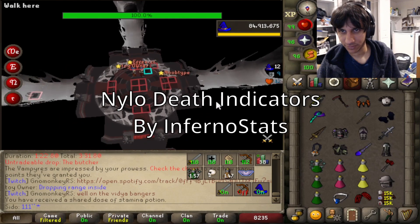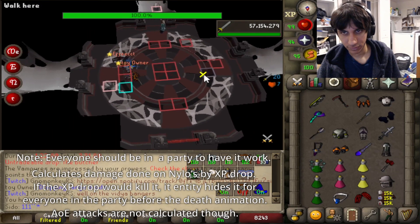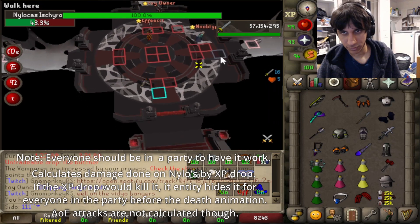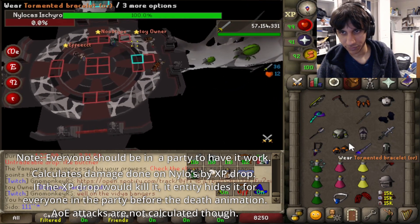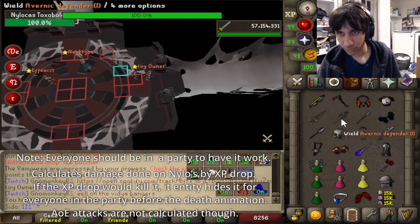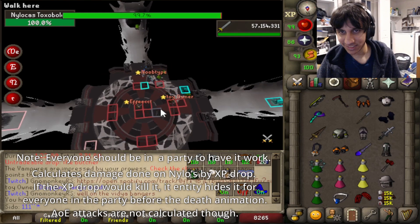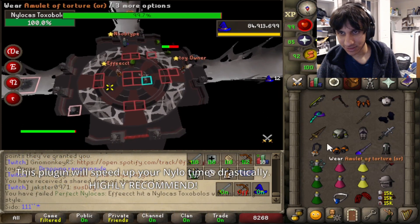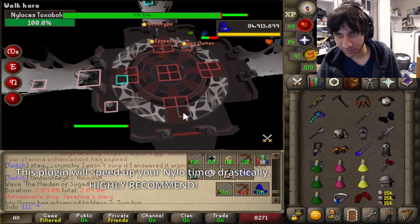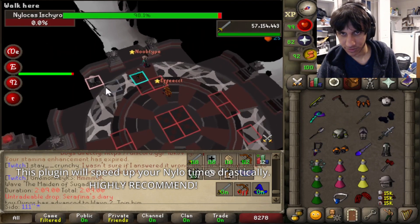You just need to make sure that you're in a party. However, with Chins or Barrage it will not work nor track the damage dealt to those Nylos. Outside of that, it also hides those Nylos from other members of the party, which is huge for lowering the amount of doubling up on Nylos that tends to occur sometimes, which will improve your Nylo time. This plugin is a game changer and highly recommended for anyone wanting to do Magstuff top.